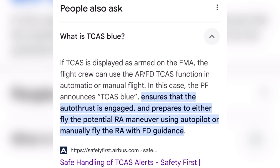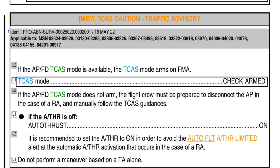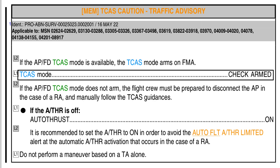Let's open the FCOM of an airline which has such A320s. We can see: TCAS Caution — Traffic Advisory — applicable to these MSNs. So only these specific aircraft operating with this airline have TCAS blue. It says 'TCAS mode check armed.' If you pay attention, there is nothing like TCAS blue written on the FMA — it's just the color of TCAS displayed in blue. TCAS blue means mode check armed.